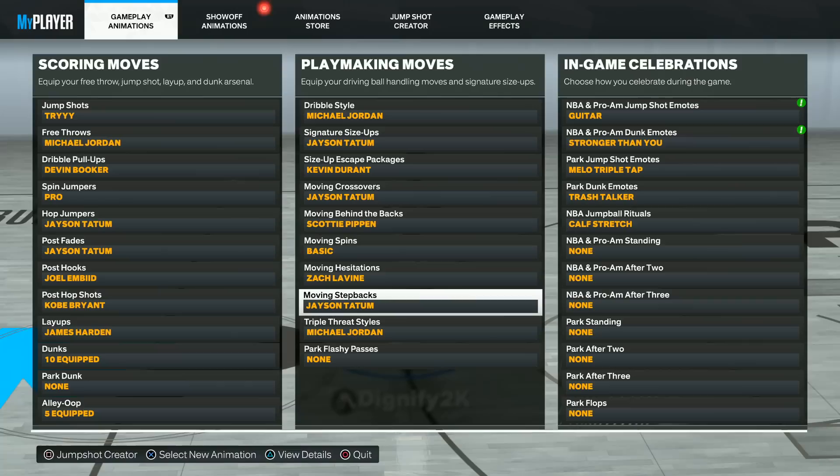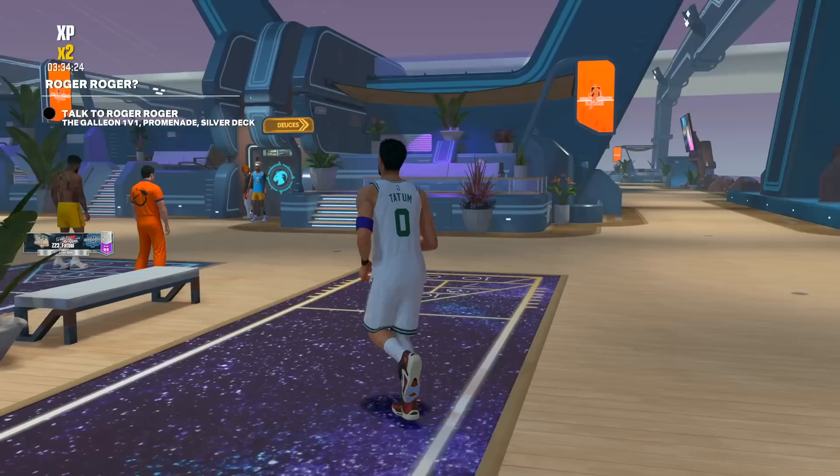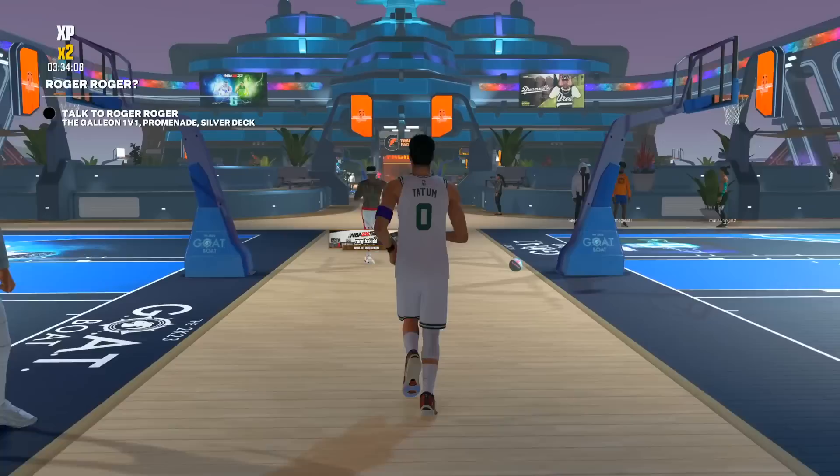We're also throwing in a little bit of a challenge. We've got Jason Tatum's signature size up, his moving crossover, his moving step back — which honestly the size up and the moving step back has a lot to do with how I typically dribble, so this should be a little more challenging. We also have his hop jumper and his pulse fade. We're going to try a lot of different Jason Tatum animations — the threes, the hop jumpers, the pulse fade, all that good stuff.